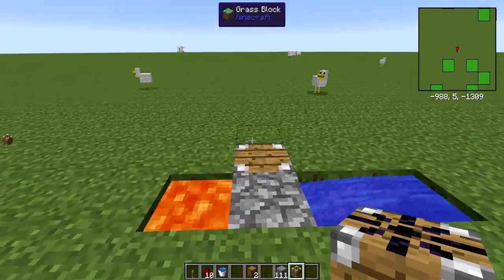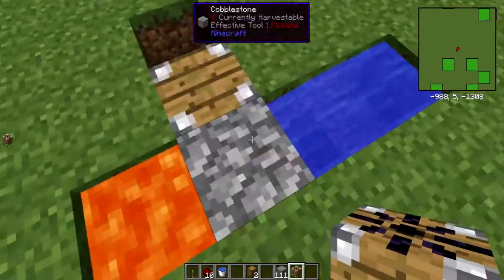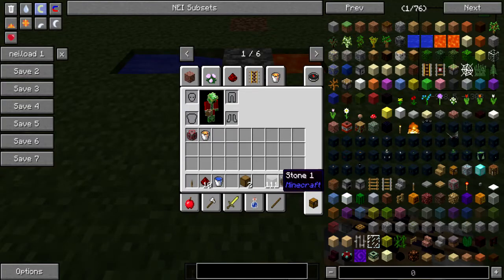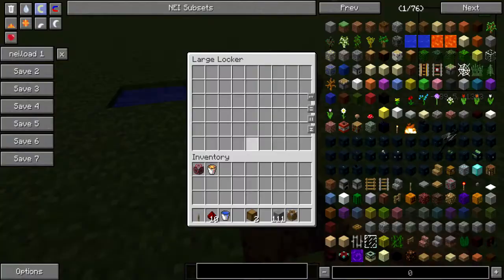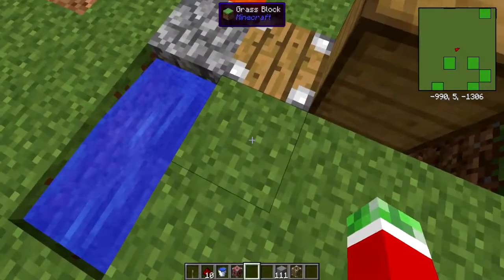Place it down so that the head of the dislocator is facing the cobblestone — that's the mining part — and the other side is where the redstone output will come from. Then put your locker connected to that side, which will be the output, and connect your redstone clock.